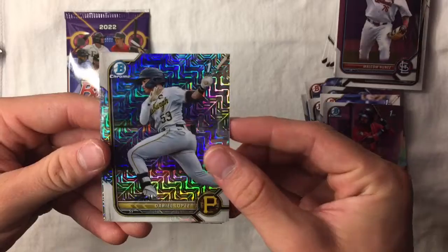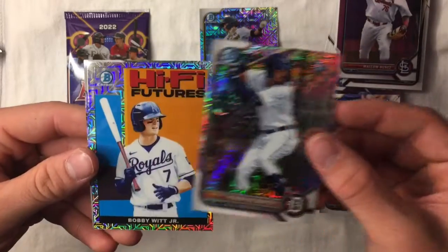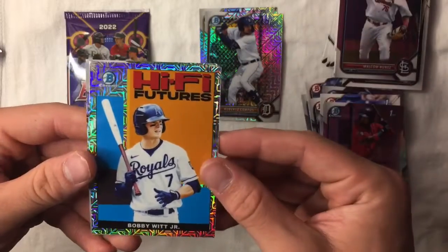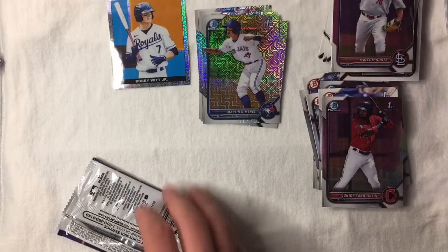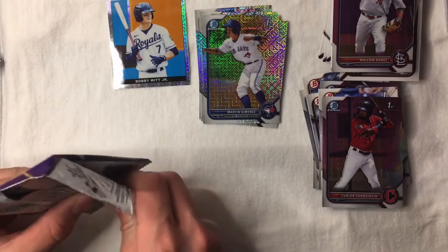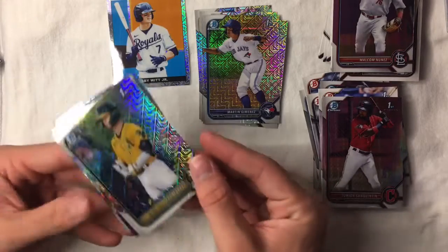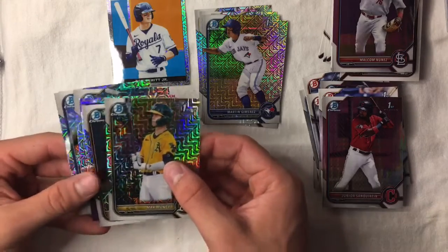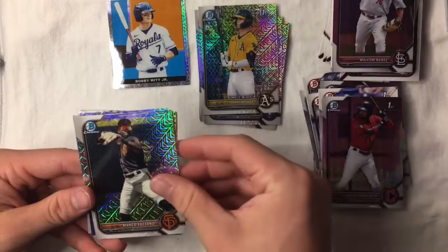We got Dariel Lopez first Bowman Chrome, Robert Campos first Bowman Chrome, Hi-Fi Futures Bobby Witt — that's nice, I PC the Royals. My phone cut out there — we had a little technical difficulty — but we got four first Bowman Chrome mojo refreshers and one insert, which is one insert per pack. It looks like no color, but we got Max Muncie first and Marco Luciano.